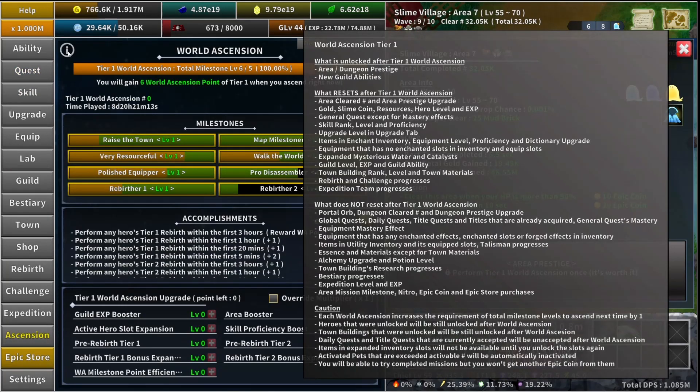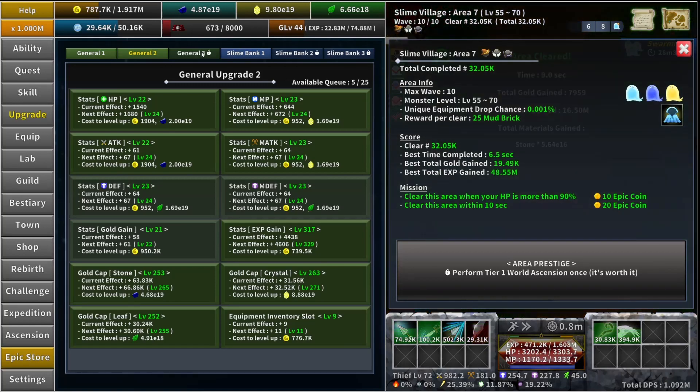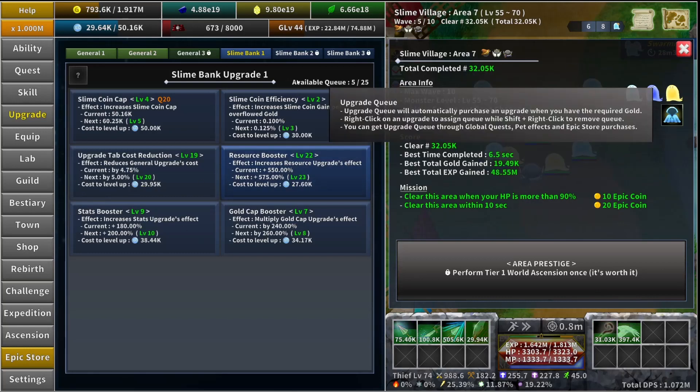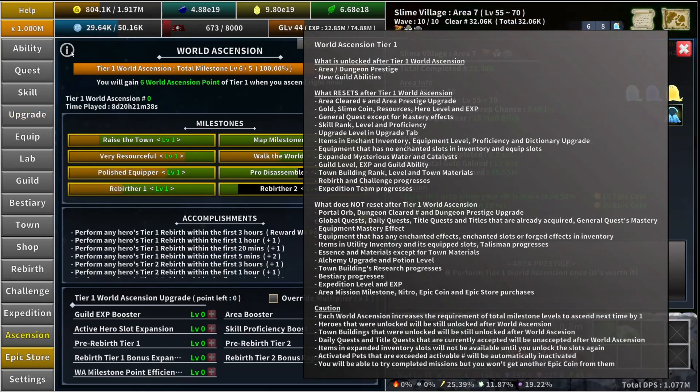The next thing is going to be the upgrade levels in the upgrade tab — that's going to be all your levels in general one, two, and three. If three is not unlocked, don't worry about it right now; as of recording it is not available in the game. Your slime bank will also reset — all the levels will go back to zero.